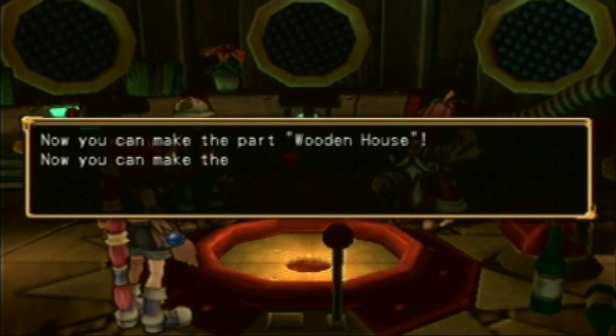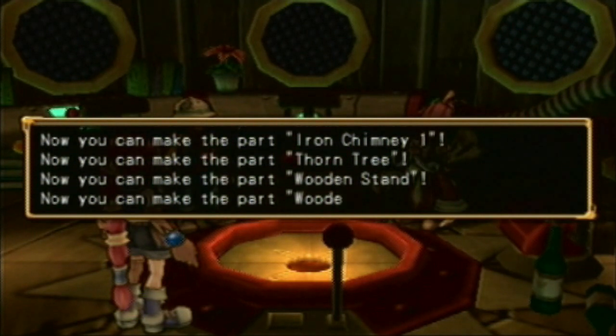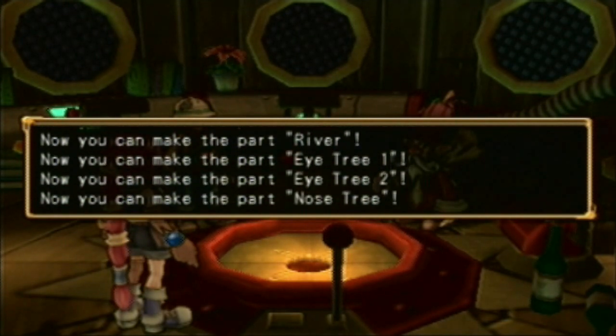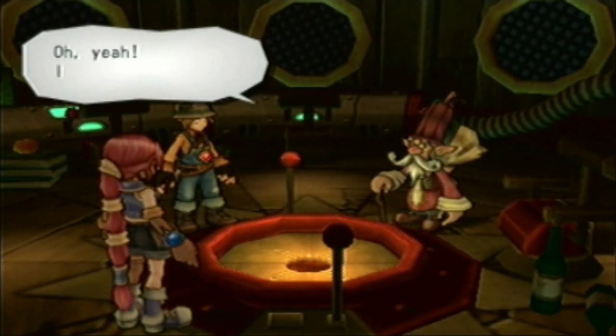Now you can make a wooden house, and an iron chimney, a thorn tree, wooden stand, wooden stairs, river, I-tree-1, I-tree-2, nose-tree. The condition in Forest Lake Restored is clear. I see a bunch of conditions.